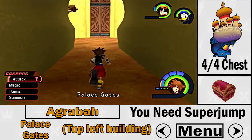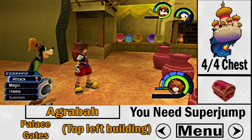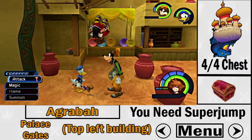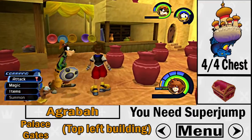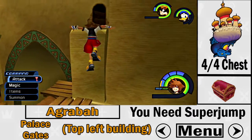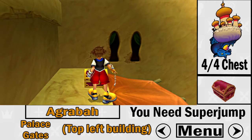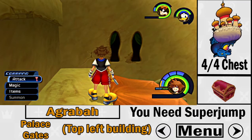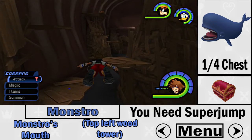The fourth and final Dalmatian chest in Agrabah is at the Palace Gates — it's at the top left building, at the very top. You must have super jump; there's no way to reach it with just a regular jump. Once you super jump up there, collect the last treasure chest and you've completed all Dalmatians in Agrabah.